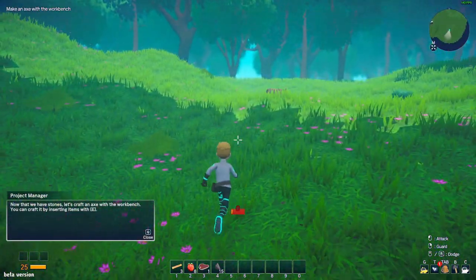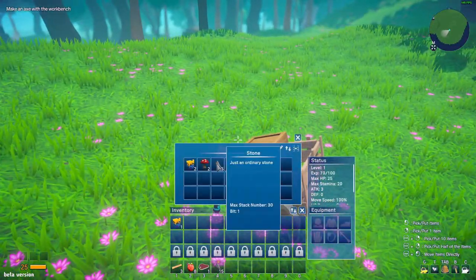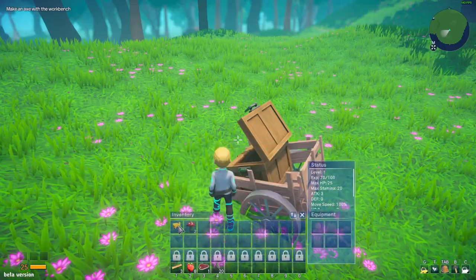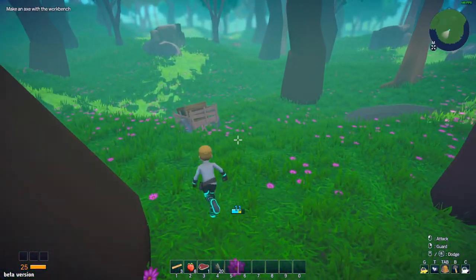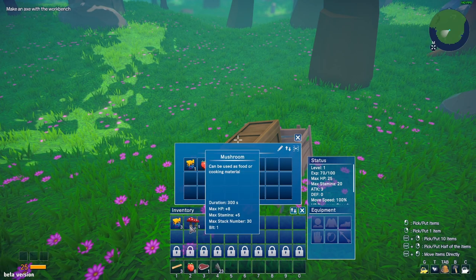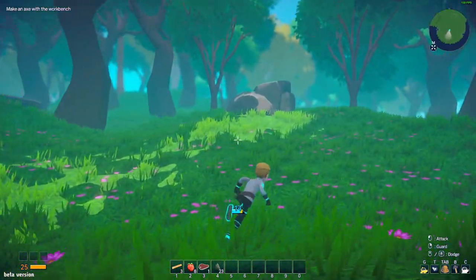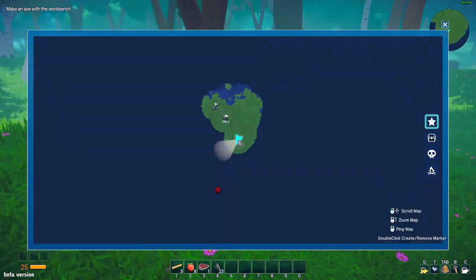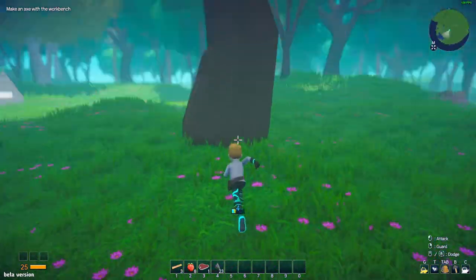Now that we have the stones, let's grab an axe with the workbench. Let me explore a bit - I should probably get some food as well and just stack that. It's pretty hard to find things - maybe we should make this axe. The stones are easy to get from the beach.